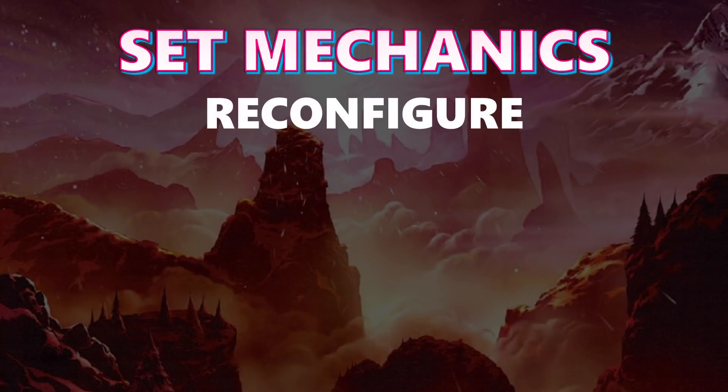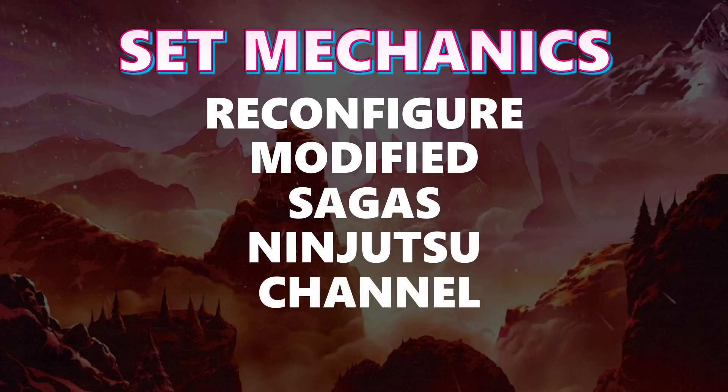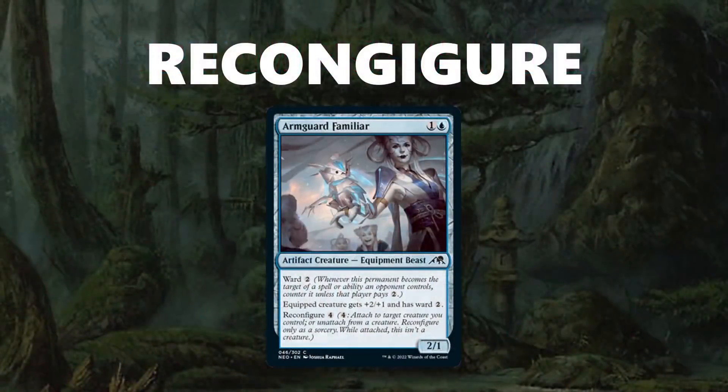In the set there is Reconfigure, Modified, Sagas, Ninjutsu, Channel, and Vehicles. Reconfigure is a new mechanic for creatures that lets them become equipments. You pay the Reconfigure cost and attach your creature to another creature as an equipment. If that creature dies, you get the Reconfigure card back, or you can pay the cost again to get the creature back into creature form. With Arm Guard Familiar, it's a 2-mana 2/1, but you can pay 4 to equip a creature and give it +2/+1 and Ward 2.